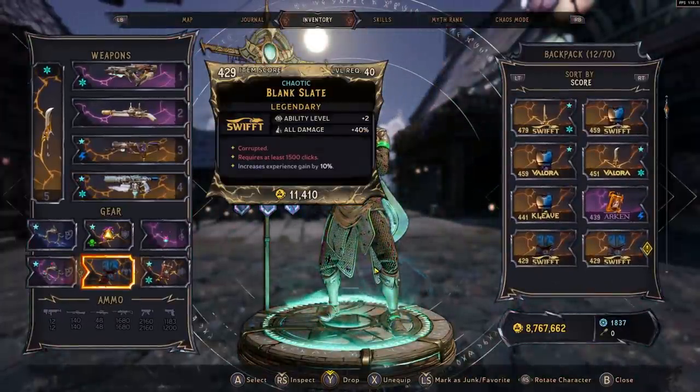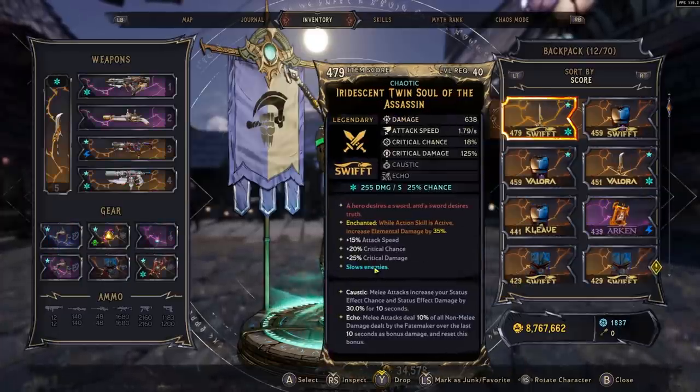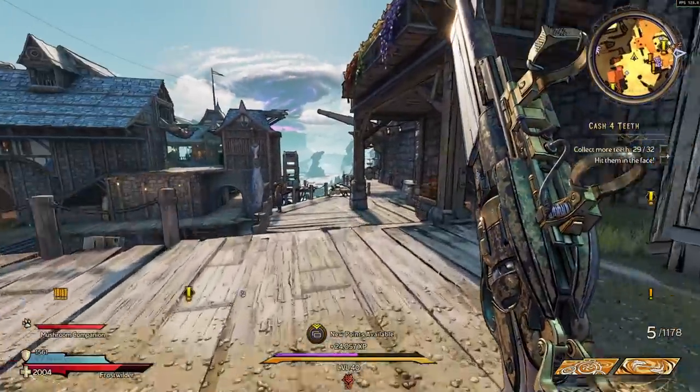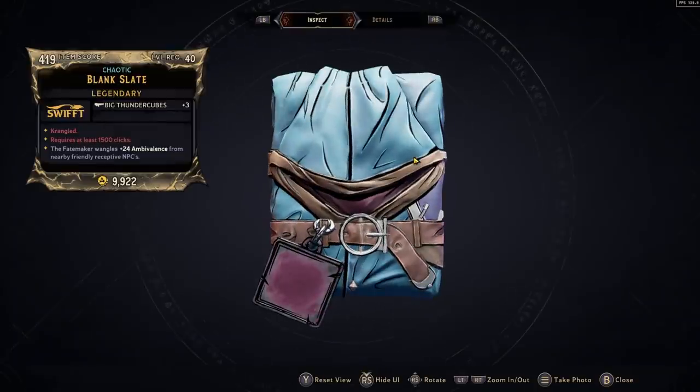That would be a very interesting item. But yeah guys, that is it for the Blank Slate - it's mostly a meme and I mostly wouldn't recommend it. But if you can roll ability level plus two and all damage dealt plus 40%, I wouldn't throw it away, because there are some cool things you can do with it.